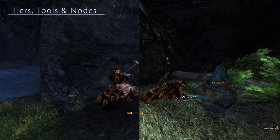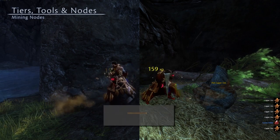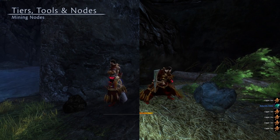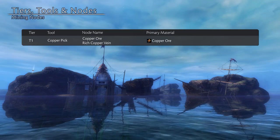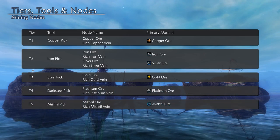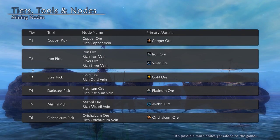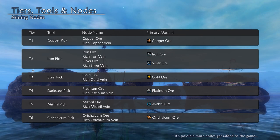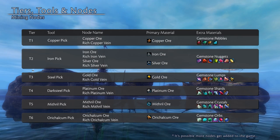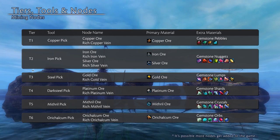Each resource type has several nodes per tier, and each node may yield specific materials. Mining nodes come in two types: ore nodes, which give three strikes, and rich veins, which will give ten strikes. You can mine copper at tier 1, iron and silver at tier 2, gold at tier 3, platinum at tier 4, mithril at tier 5, and or calicum at tier 6. Each ore strike has a chance to yield a gemstone, which is a crafting material but can also be used as an upgrade component. From tier 1 to tier 6, the gemstones you can find are pebbles, nuggets, lumps, shards, crystals, and orbs of varying gem types.